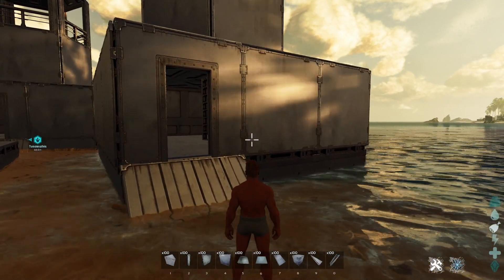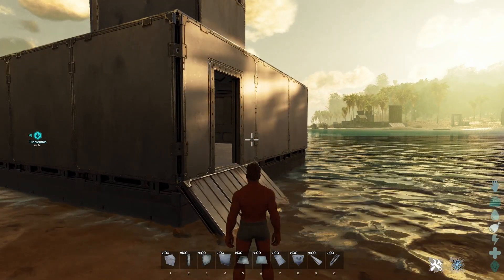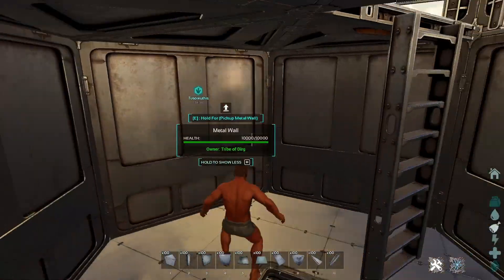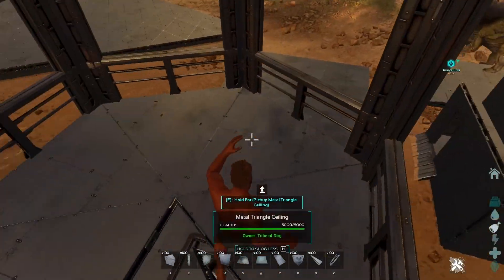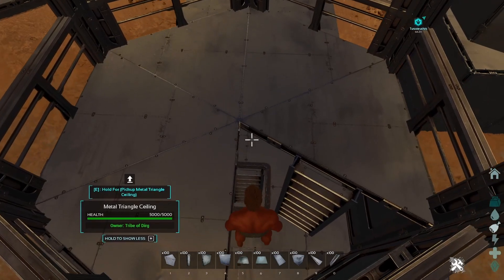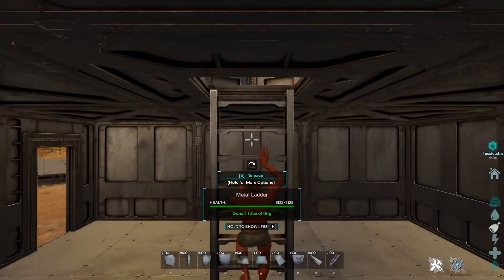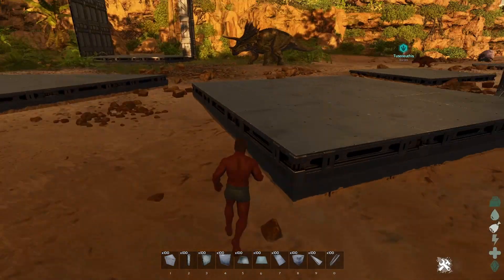The next thing we're going to talk about is stacking the two shapes on top of each other. In this instance, I have a 3x3 and I've stacked a hexagon tower on top — I made a little watchtower out of it. I'll show you how to do that. It's pretty straightforward. There is a little trick to it that will work out, but it's not hard — just a little thing that lets everything flow nice.